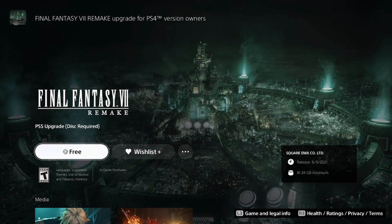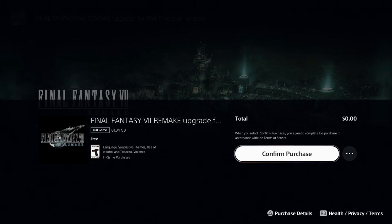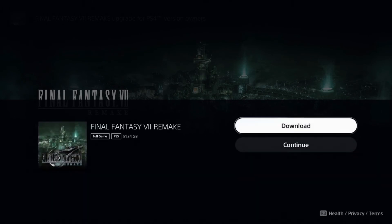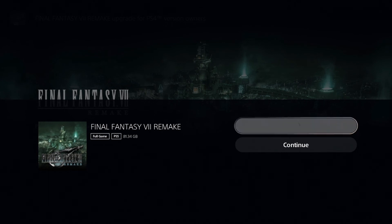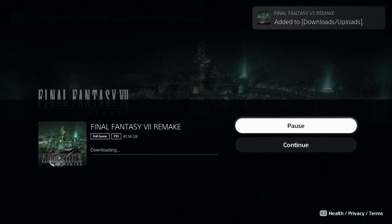Click on the free upgrade option, hit Accept, then confirm your purchase — which is free. You'll get an email receipt to your PlayStation account. Hit Download and it will download the PS5 version of Final Fantasy 7 Remake for you.